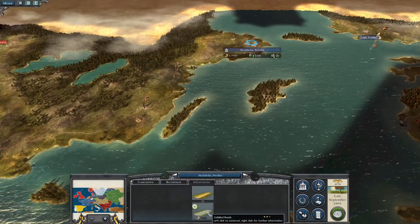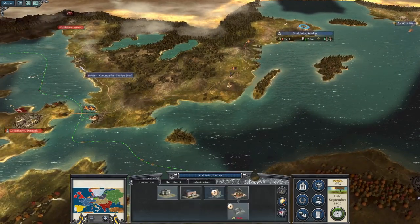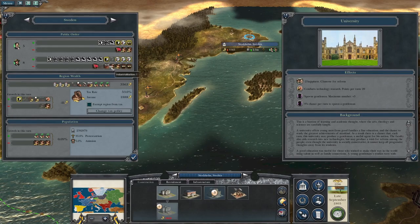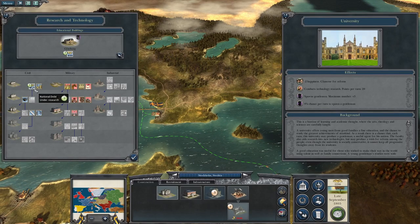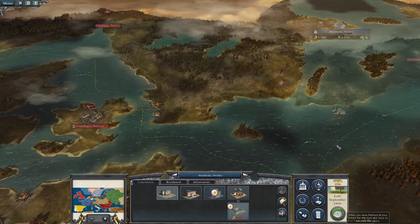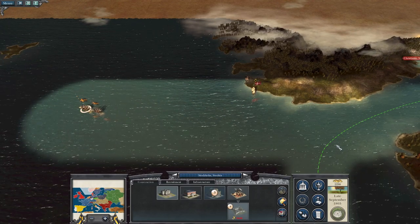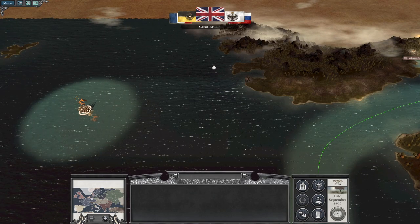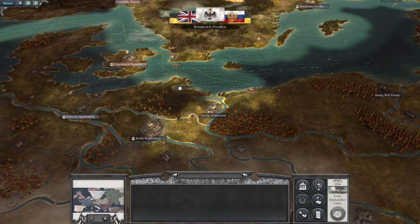Let's upgrade to better roads in Sweden. We've got the happiness to get away with it. We don't need to upgrade the school right off the bat because we're only researching early technologies anyway. My little ships are on their way — I could probably do with rebuilding some extra merchantmen to try and secure the trade zones. I'm counting on the protection of the Royal Navy to protect the ships of His Swedish Majesty.